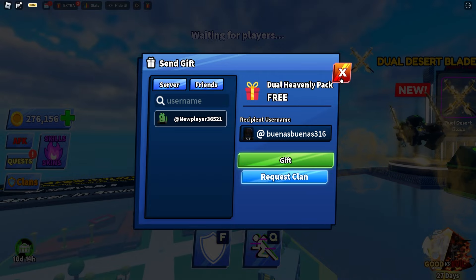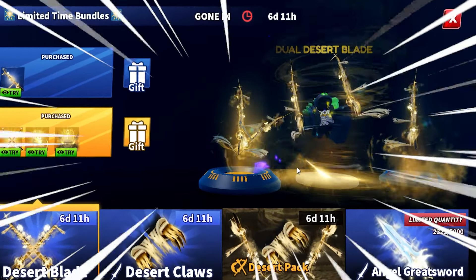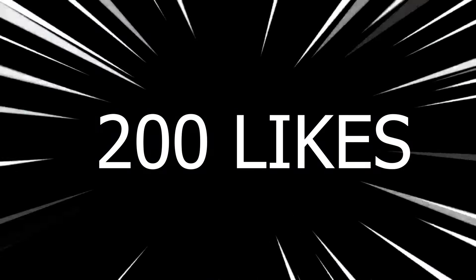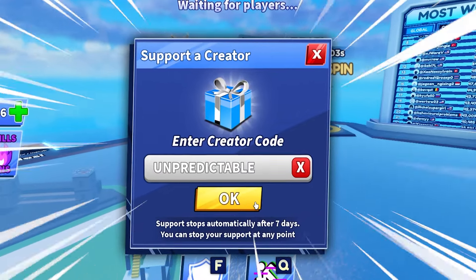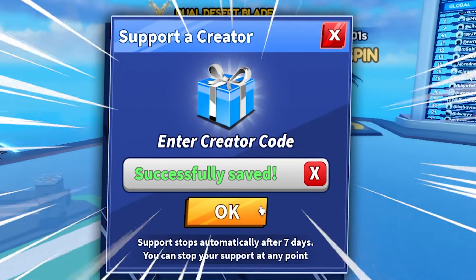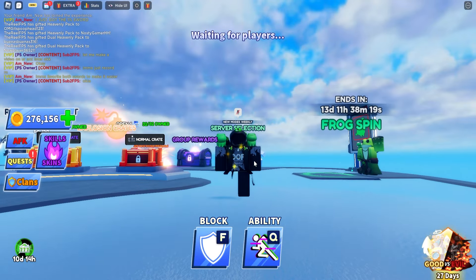Now if you guys want to go ahead and win the desert packs, I suggest you guys get the video to 200 likes — we'll go ahead and give it away to a few lucky winners. When you guys are purchasing anything, use the code 'unpredictable', click okay and you guys are pretty much good to go. But yeah, let's get on with the video.